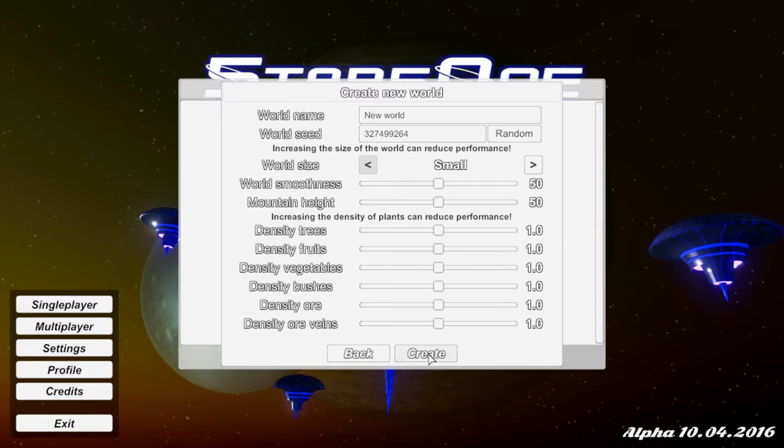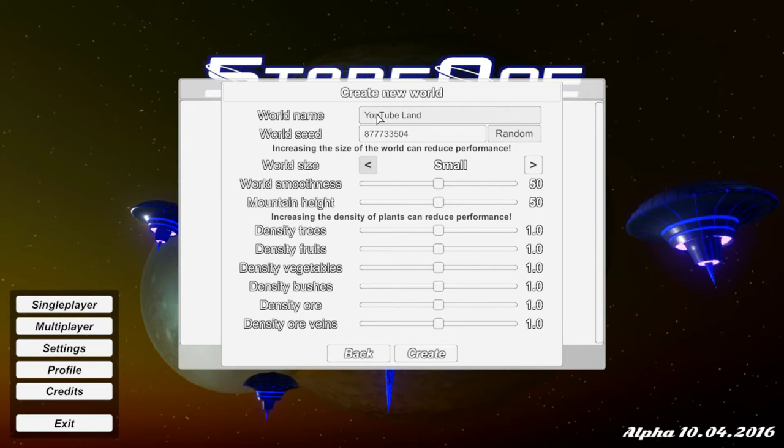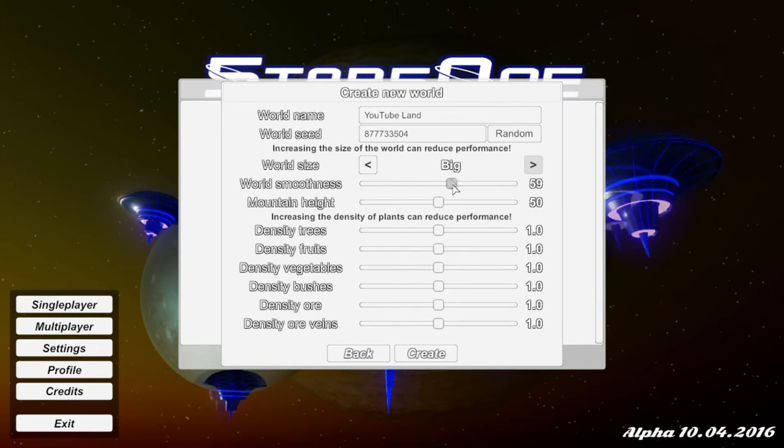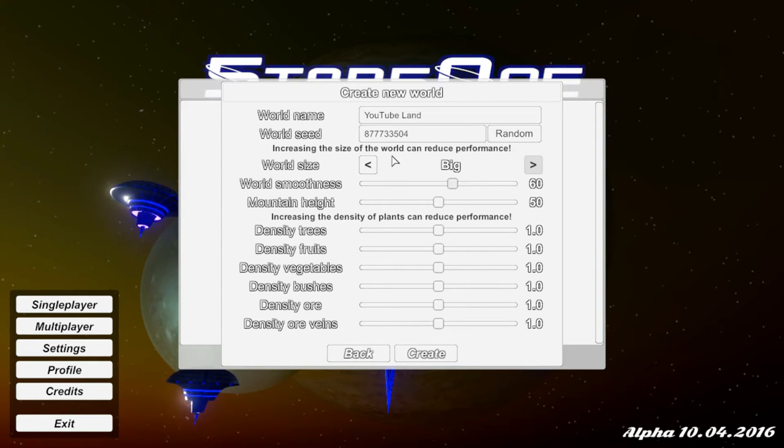Let's dive in - go new world, new world we go. Let's call it YouTube Land. We're going to click random a few times. I'm going to pick big because normal or small is just too small - with a big world we'll have more materials. I'll tweak the world smoothness a bit because I want the planet more smooth. Let's just go normal on these settings and create.